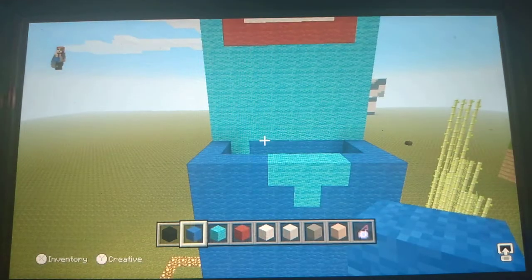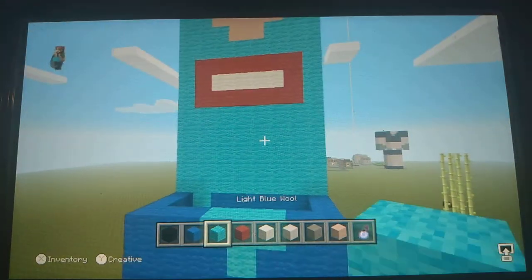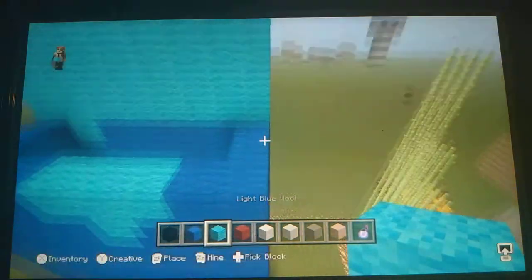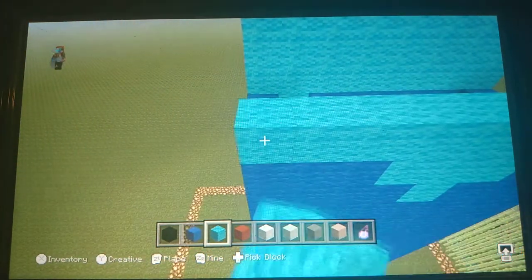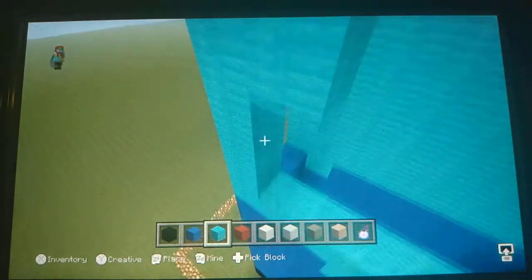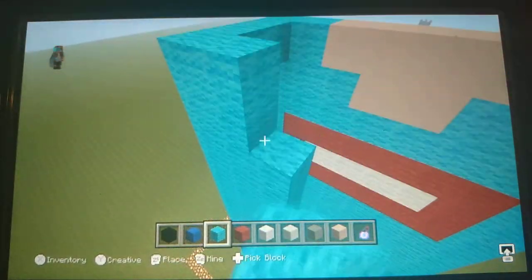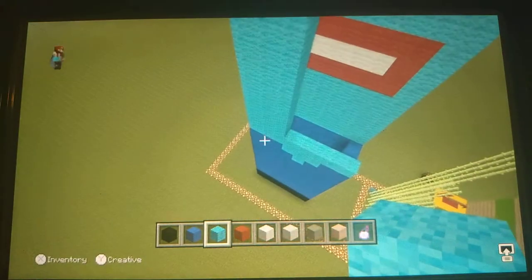Now we're heading back up to the top. This one's the easiest — the whole back is filled with light blue wool. Just fill that in as I'm showing you now. I'm going to pause the video if necessary.